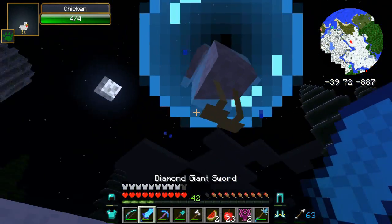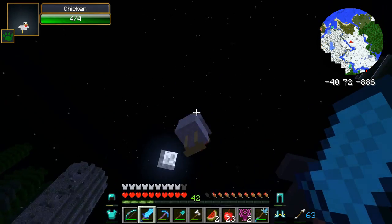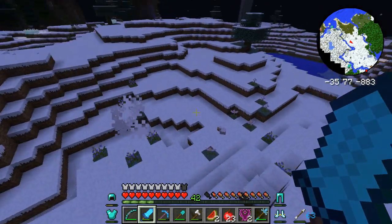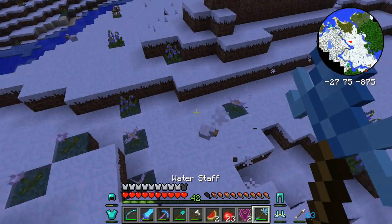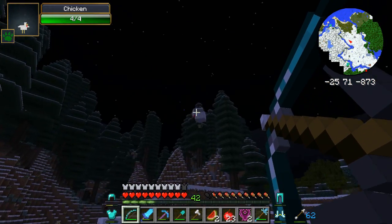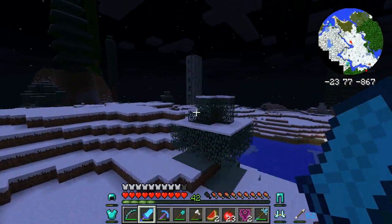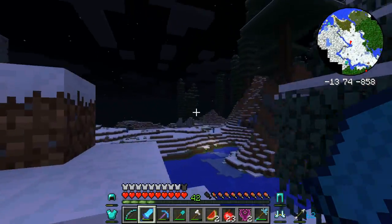Let me show you this. If you use the water staff and hit a chicken with it, they'll go into a bubble and then they'll start floating up, which is pretty cool.